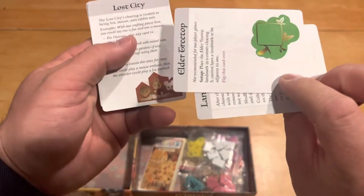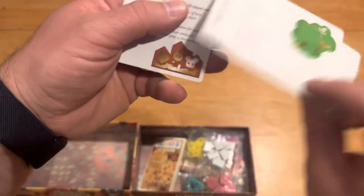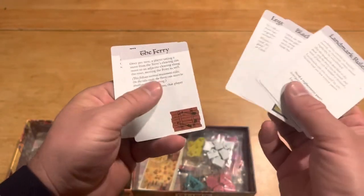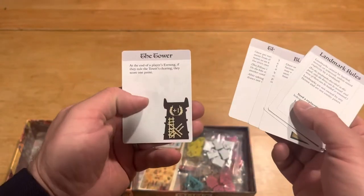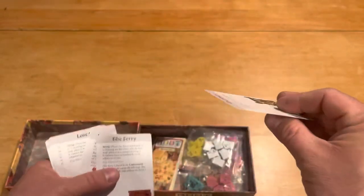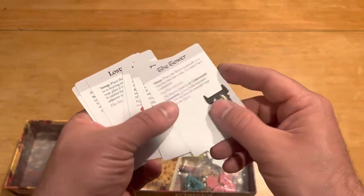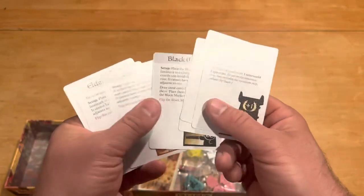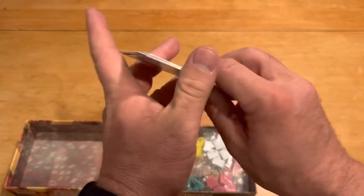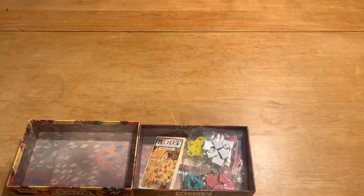We've got the Treetop, the Lost City, the Black Market, the Legendary Forge, the Ferry which was from an older one, and the Tower. These are nice high-quality cards. Even though it doesn't matter so much for a set of cards, they do have a nice texture to them and they're easy to see what they represent. Medium thickness on these.